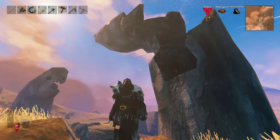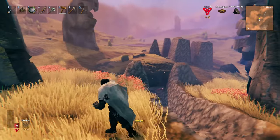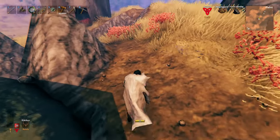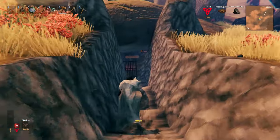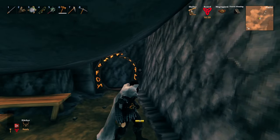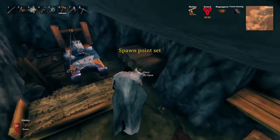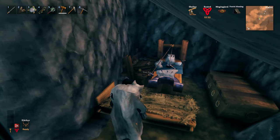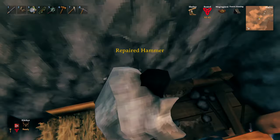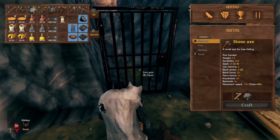Yagloth is a really tough boss and I finally figured a way to do it. First of all, I built a base underneath the Yagloth arena. As you can see underneath, I have a teleporter, a bed, a chair, a table and rag on the ground so I get the rested buff, and a stone cutter and a workbench as well so I can craft or repair something.